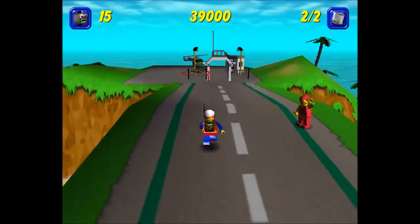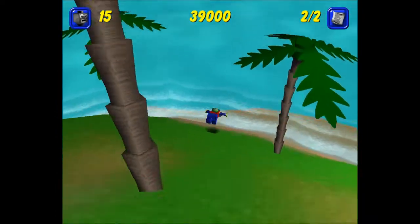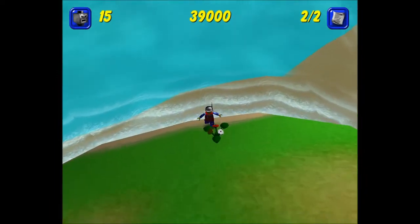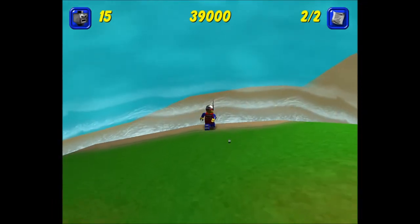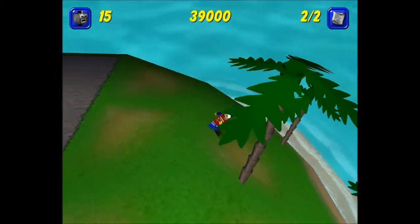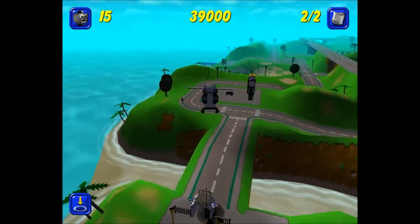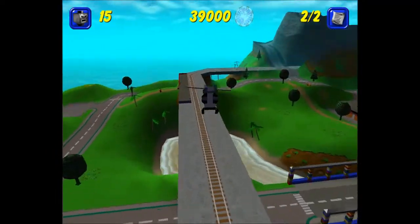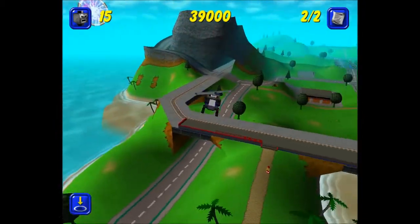You can actually customize stuff in this game — not as much as you could in the first game, but you can actually build everything. You just hit enter and things change, which is cool if you want to customize it a bit. You can do the same with the base helicopter and all that as well. So let's fly. Good thing he can fly this helicopter. He literally follows up every move in this game — if you go on the train track, he saves you. It's quite irritating actually.